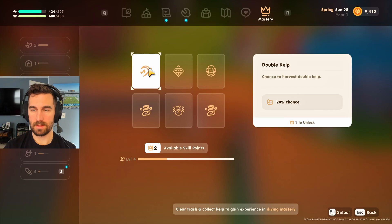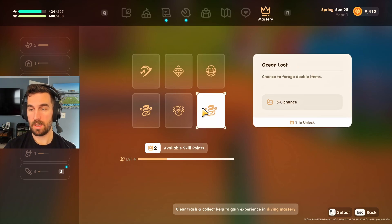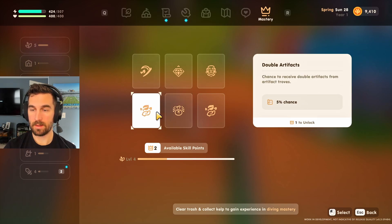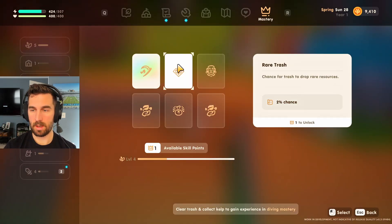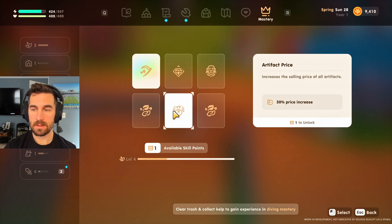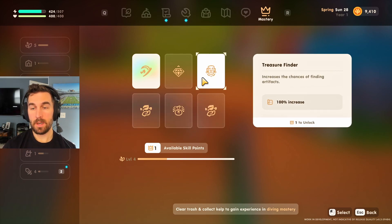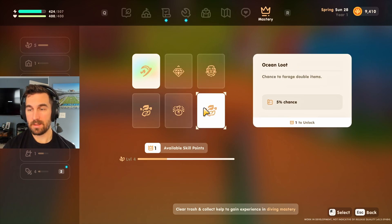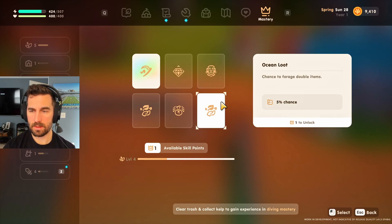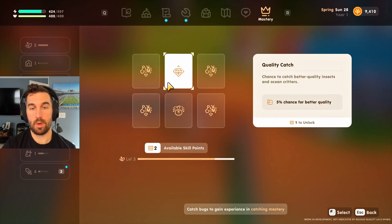Diving — 2 points. Harvest double kelp, that's probably really good. Chance for trash to drop rare resources, increases the chance of finding artifacts, chance to forage double items, increases selling price of all artifacts, chance to receive double artifacts from artifact troves. This one's gonna be tough because I definitely want double kelp. Artifacts, selling price of all artifacts, chance to receive double artifacts — this is tough. I'm gonna go with artifacts, I think. Chance to forage double items is nice, but let's just go with treasure, because who doesn't love a lot of treasure?